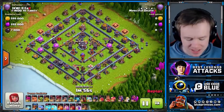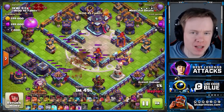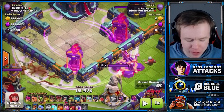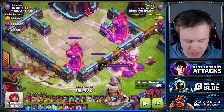What better place to start than a ring base? Ring base is undoubtedly the toughest at the moment for Zap Lalo, because it's really hard to get good Sui value. Notice on this base, you can't Zap both of these Multi Infernos, because they are four tiles apart. You can only Zap things that are three tiles apart in a straight line.